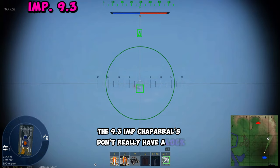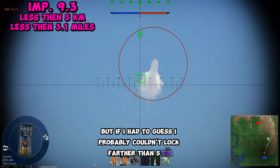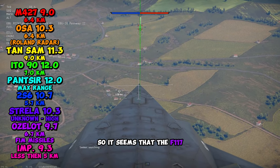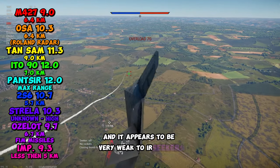The 9.3 M427 doesn't really have a lock distance labeled, but if I had to guess, I probably couldn't lock farther than 5 kilometers. So it seems that the F-117 doesn't have its full stealth capabilities yet in the game, and it appears to be very weak to IR seekers.